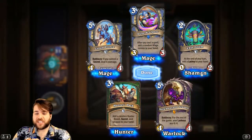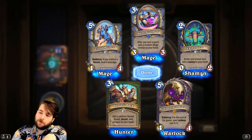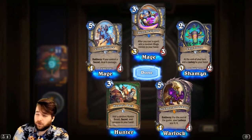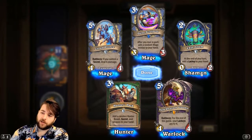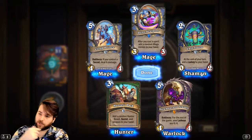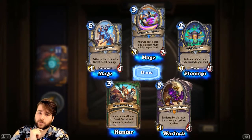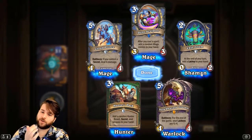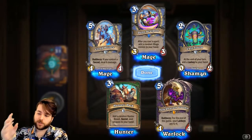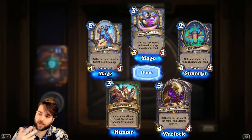Dark Pharaoh Tekahn — 5-mana 4/4, Battlecry: The rest of the game, your Lackeys are 4/4s. Interestingly, this is in Warlock. You're going to be playing a lot of self-sacrifice stuff because you want the 2-mana kill-a-minion-get-two-lackeys kind of thing. I really like Tekahn. The good thing is you don't necessarily need to draw Tekahn to beat your opponent — you've got plenty of other aggro options.